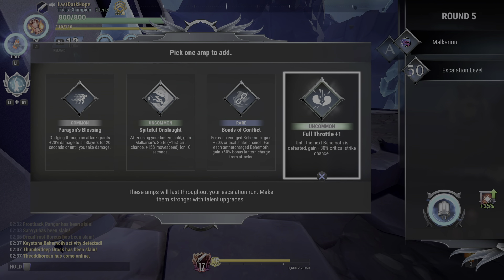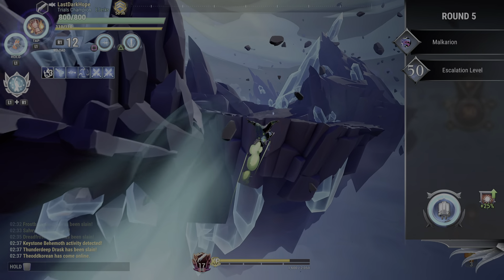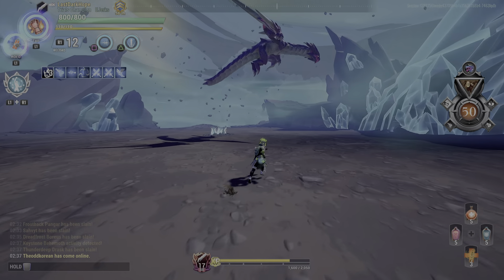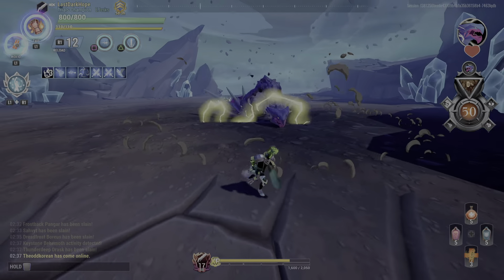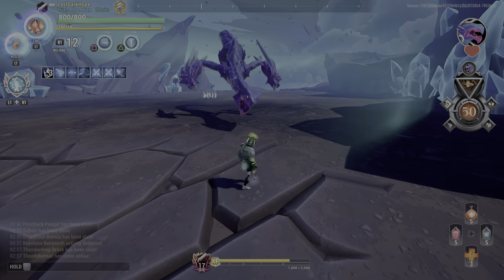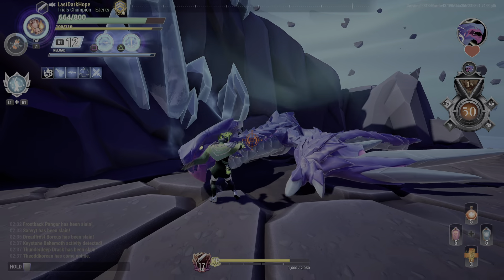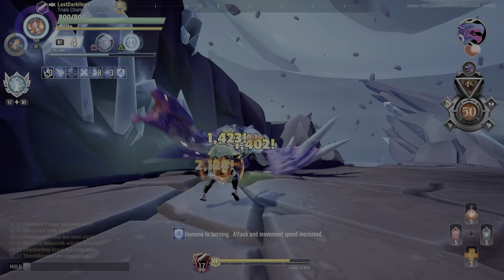Unfortunately I didn't get Transcendence for that fight but it should still be plenty fine — it's just Milkwing, he's cake. I wanted to try something and I don't know if it's going to work, but if I can bait him into a grab and knock it out of him — it did work out! That's something you can do with a Broadside lantern.